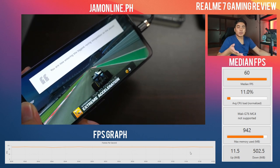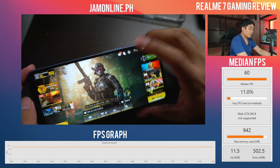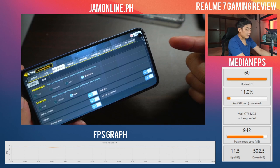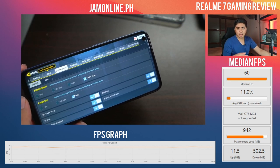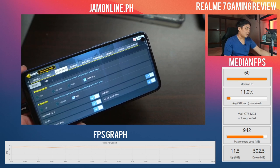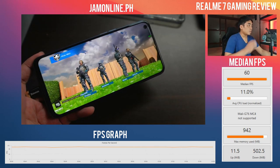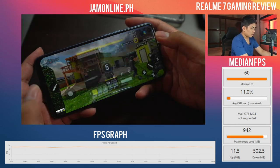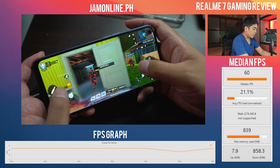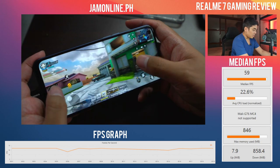Next up is Call of Duty Mobile. The Helio processor has had issues with some games before — on this one we can only access 'Very High' graphics with 'High' frame rate; Max frame rate is not available. We've enabled depth of field, bloom, real-time shadows, ragdoll, and water reflection. The game started in Nook Town and our game bench is running. It's at 60 FPS — the graphics look nice, though the Realme 7 Pro's AMOLED colors are visibly better.